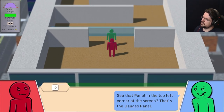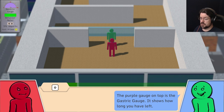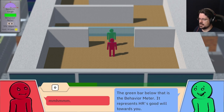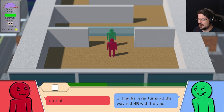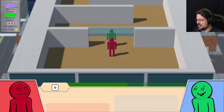See the panel at the top left? That's the gauges panel. The purple gauge is the gastric gauge — shows how long you have left. If it runs out, well, let's just say your pants will be ruined. The green bar below is the behavior meter; it represents HR's goodwill towards you. If that bar ever turns all the way red, HR will fire you. Worse still, the bar doesn't reset between levels, so keep an eye on it.